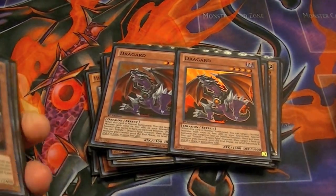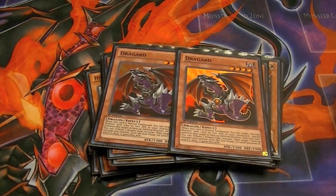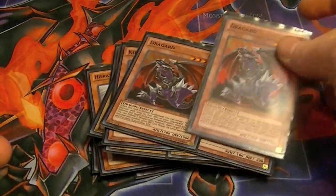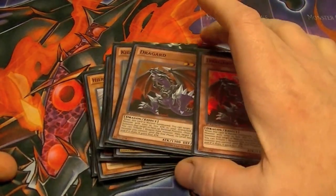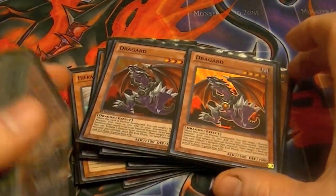Two Dregards: when this card is normal summoned, target one normal monster with a thousand less attack in the graveyard and special summon it. You can tribute one other card on the field to make this a level eight and it gains 800 attack. So like I said, you can go into level six, ten, or overlay for an eight with this guy.